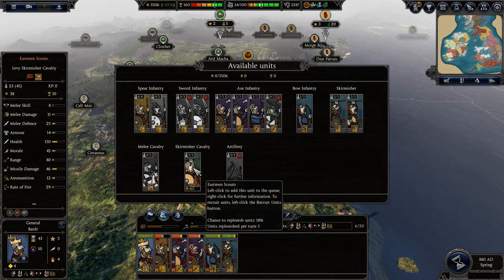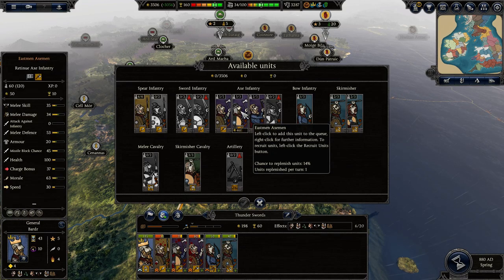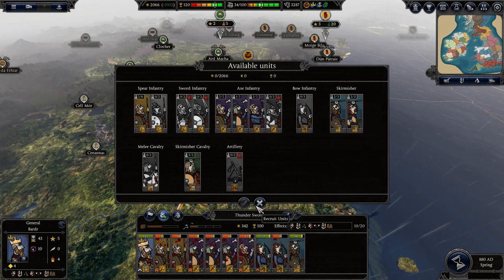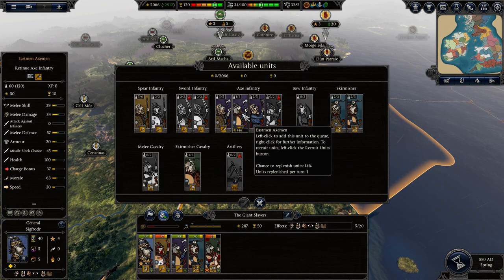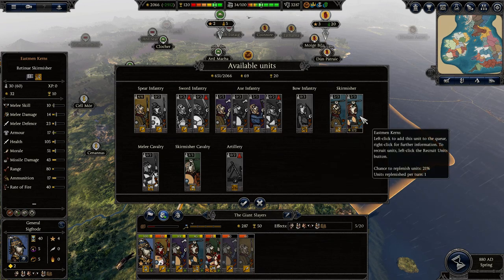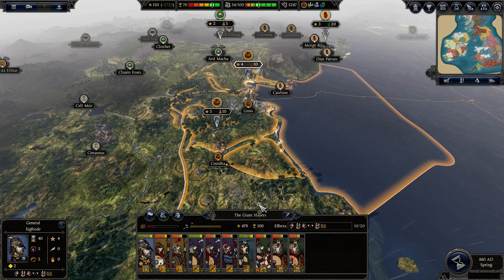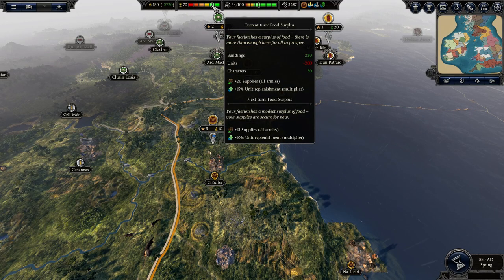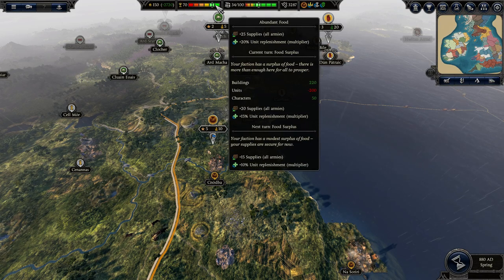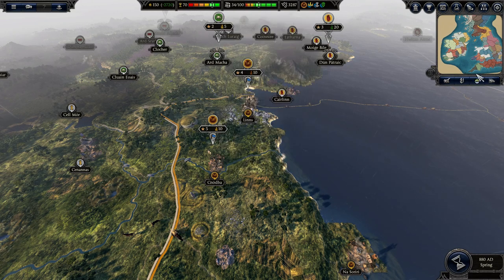I wonder if it actually spawns armies for you or like a little vassal faction that goes and raids. We could do faction allegiance to make our lands more happy. Let's try and hold off and make some stronger units. Can't get any more of that - we could get skirmishers but I don't really like them. We'll go with more axemen and pick up some more units here as well. Both armies are at 10 - we have 70 food surplus.